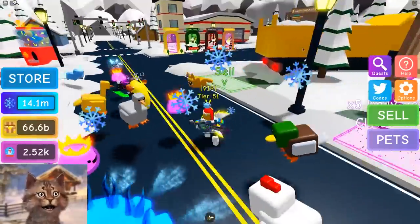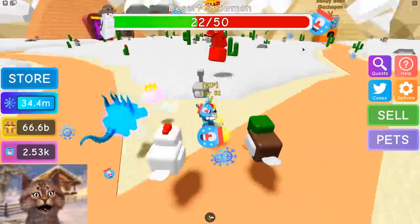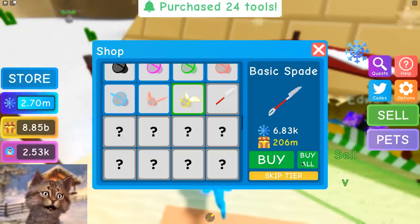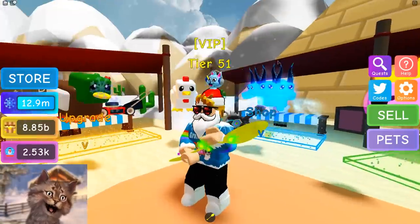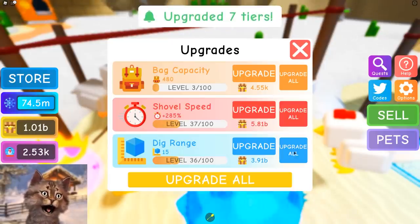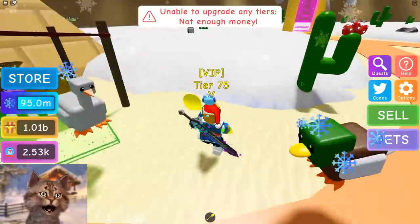So I actually have to go to a new zone that we unlocked last video - the sandy zone or the desert zone. And in here, we can actually sell and buy new stuff. Buy all. And we got a spoon! We upgraded to a spoon! And what's unique about this, you can also upgrade your dig range and your dig speed, which I don't have any money for.